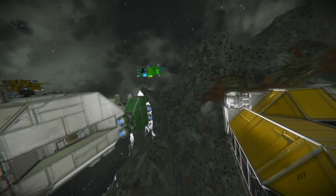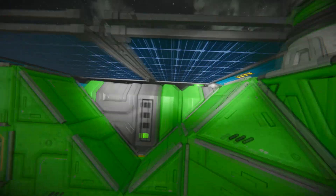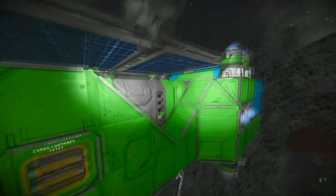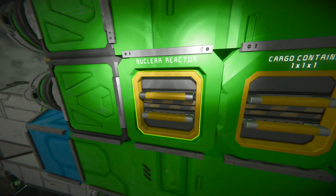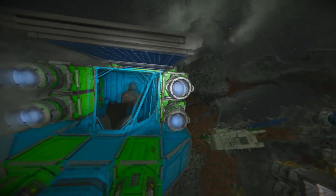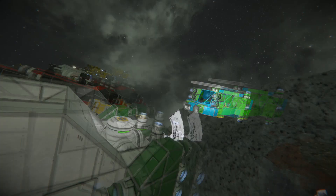Moving on down the line, this was actually a later design ship that was built when batteries were added in. This was, I think, our first ship that did not have a reactor on board — it basically just has a bunch of batteries and a cargo container. Actually, there are some reactors — I think we added those later because the solar panels just didn't charge it up enough. But this was essentially meant to be mostly a battery-powered ship for flying around.